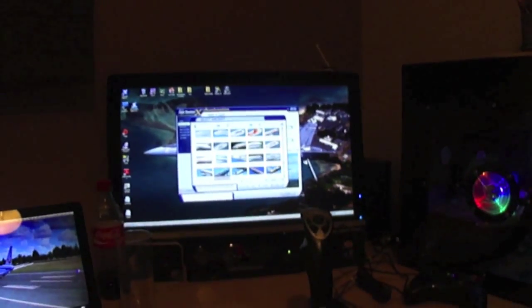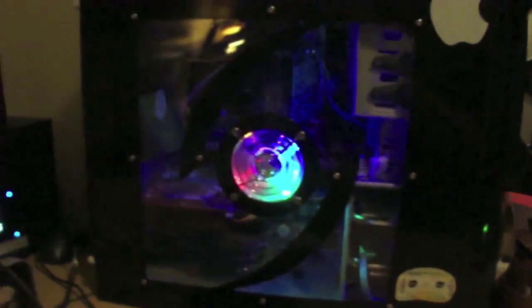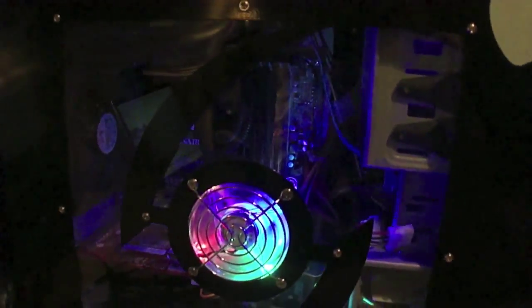Hi guys, I'm wondering if anyone could help me with a bit of a problem I've got. It's regarding my gaming computer. This is a custom built gaming computer designed primarily to run Flight Simulator X, as you can see there. I built this computer just over a year ago now, and it features an i7 950 which I've overclocked stably to 4 GHz. It's being cooled by a Corsair H60 water cooler with the radiator on the back with two fans either side in a push-pull configuration.